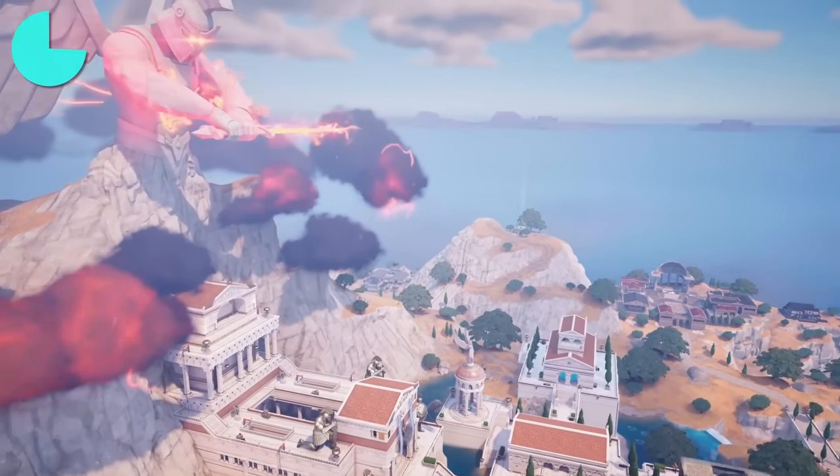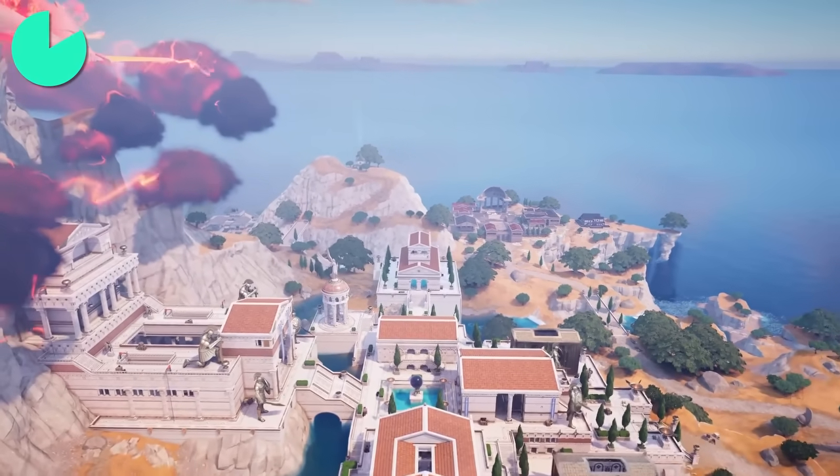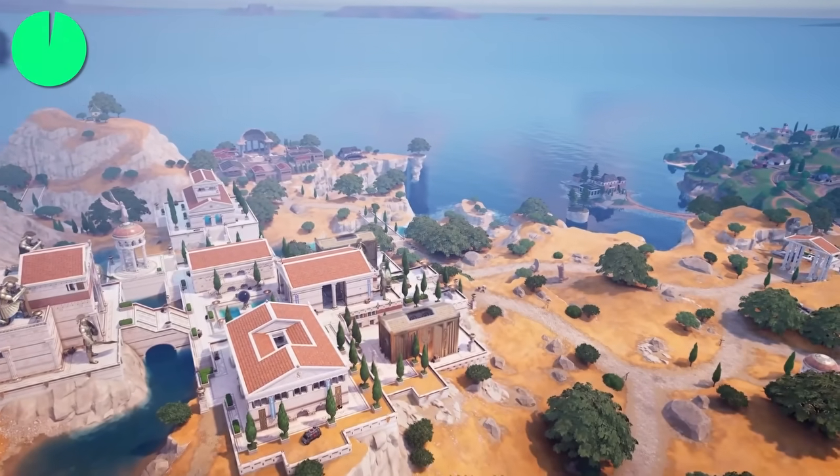It's now on the brink of destruction, so it's very possible that it won't make it into Season 3. The POI will either be removed, or maybe the statue itself will collapse, destroying it in the process and leaving Olympus wrecked — living up to next season's name.